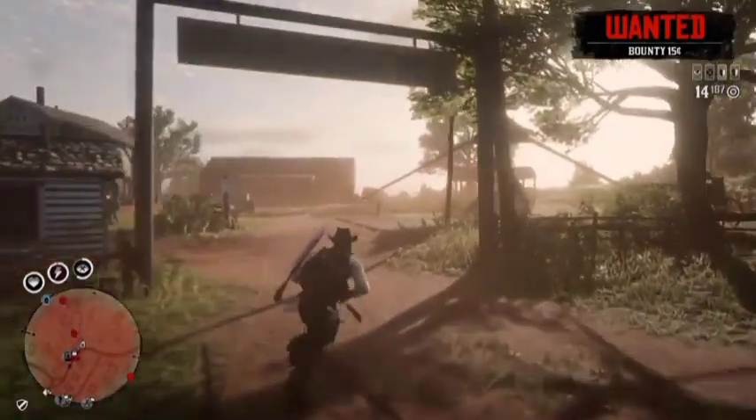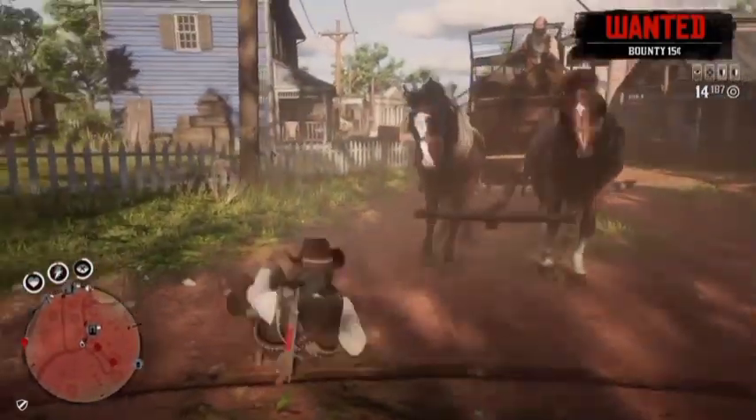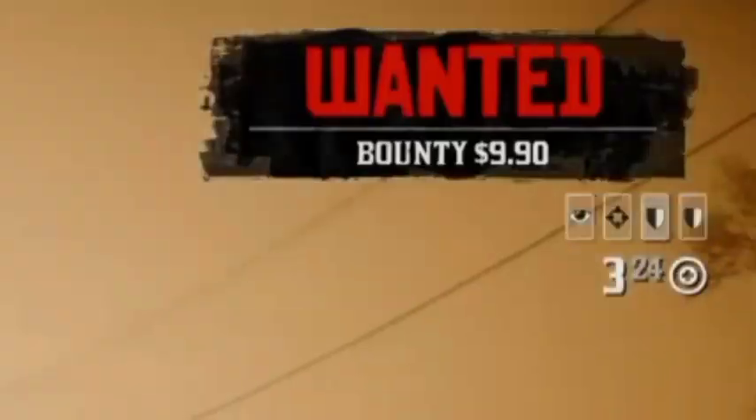Next, go ahead and get a wanted level. Once you get a wanted level, you're going to see your bounty — it starts at 15 cents. You want to make sure it gets to around $10. Once it's at $10, just blow yourself up or kill yourself.